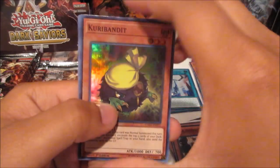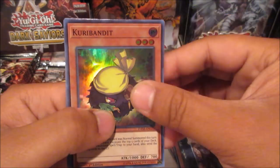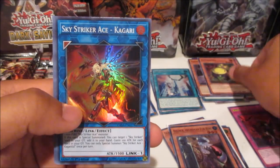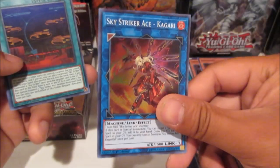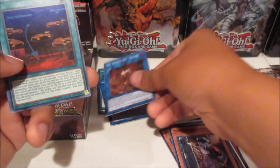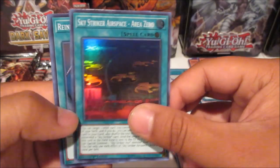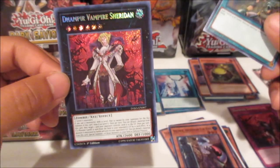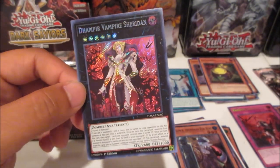We have yet to pull Mobilize Engage. I think it's one per two boxes, so hopefully I got a box that includes it. We got Sky Striker Ace Kagari — the fire one. If I pull enough copies I'll make them into tokens because they look really nice. Sky Striker Airspace Area Zero. Rota super rare.